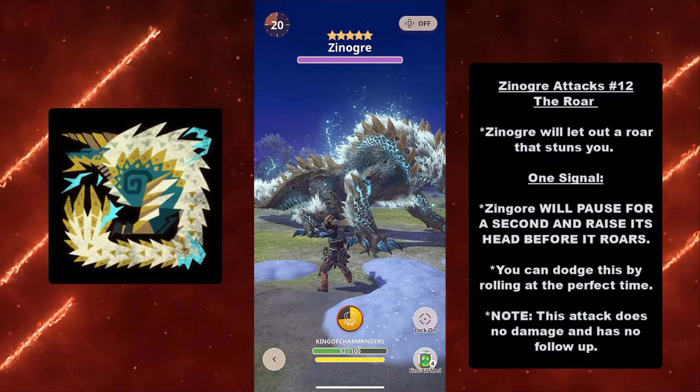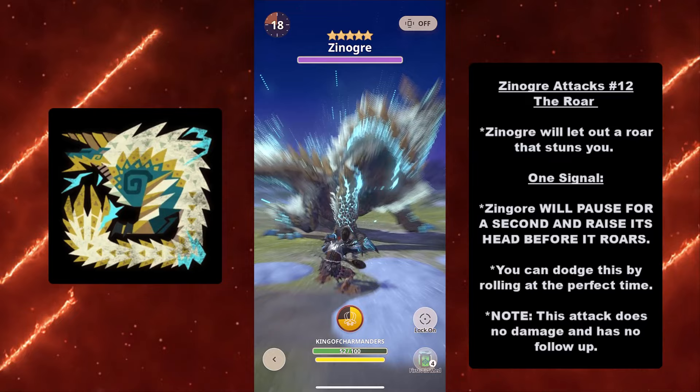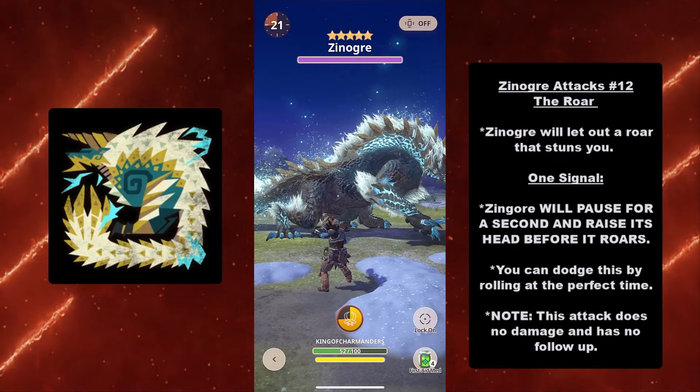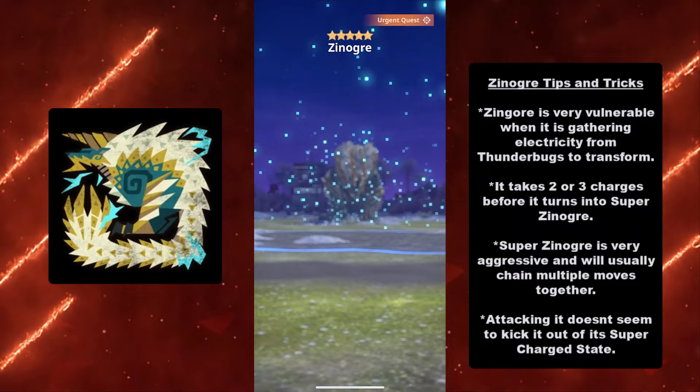One more — the Roar. Xenogres will let out a roar that stuns you. Signal: Xenogres will pause for a second and raise its head in the air before it lets out the roar. You can dodge by rolling at the perfect time. Good thing to note: this attack does no damage and has no follow-up, so just keep that in mind.